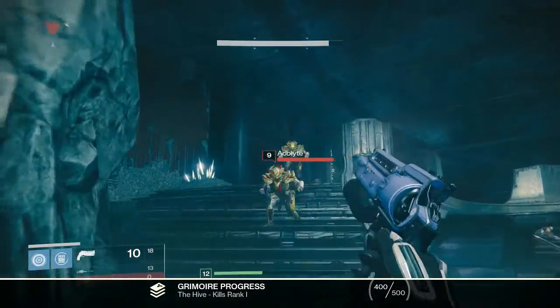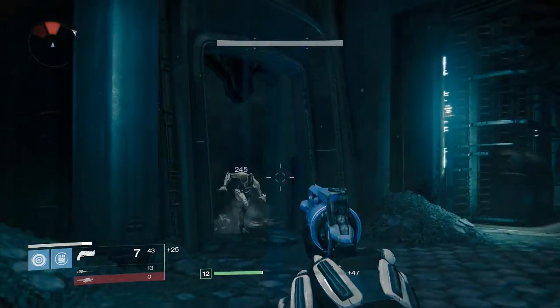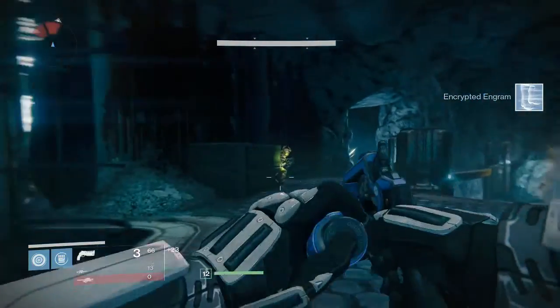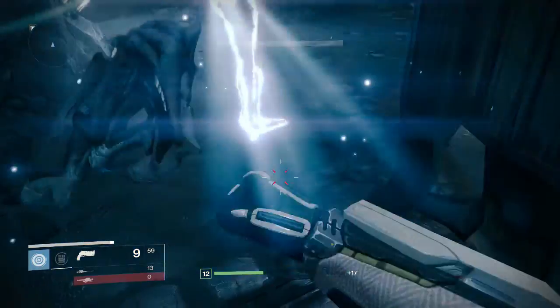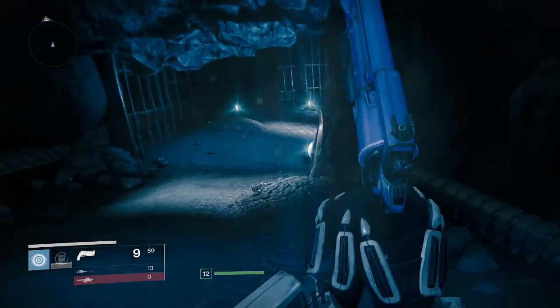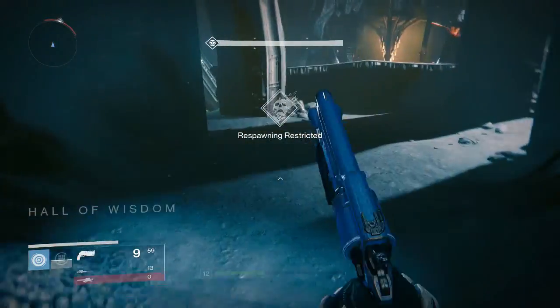Sticking on the subject of pulse rifles just for a few more seconds. There is an exotic pulse rifle called the Red Death. This thing is absolutely amazing - I run it on my Hunter in almost all PvE content. It has a very special exotic talent where every kill will actually regenerate your health. Add to the fact you've got burst fire, so you can control your accuracy and recoil. It's an amazing weapon.